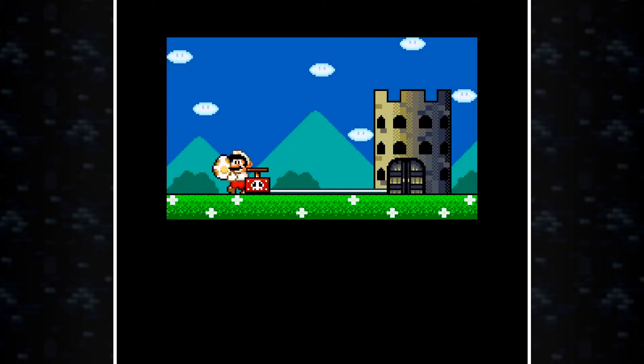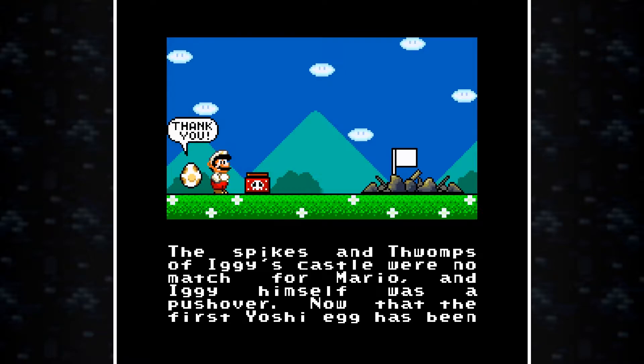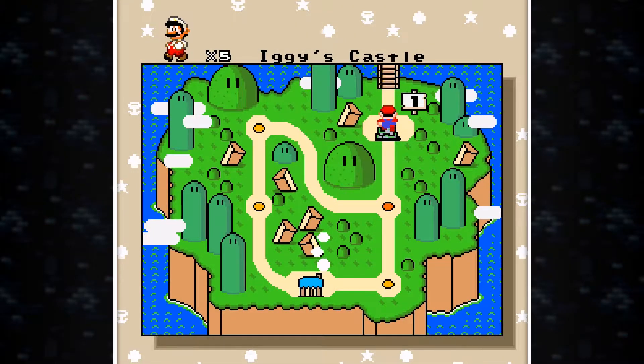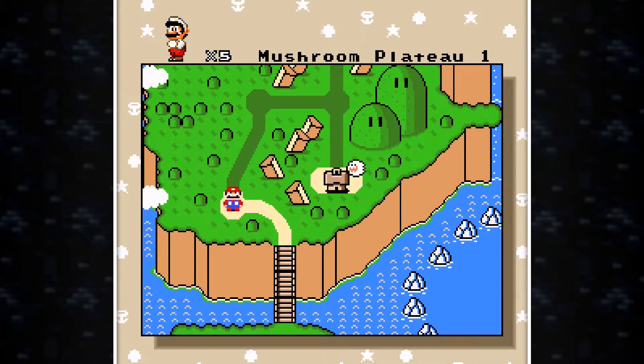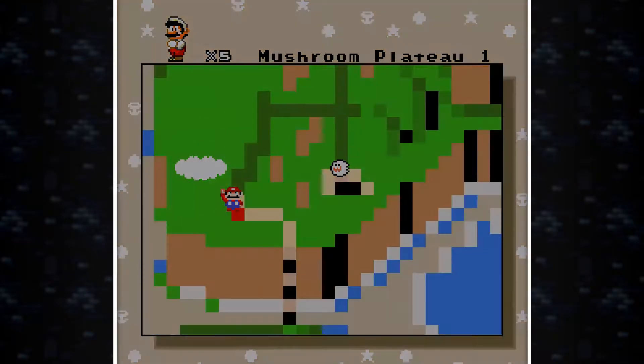Let's try to get the second world in the same episode. Let's see if the text changed here. 'The spikes and thwomps of Iggy's castle were no match for Mario, and Iggy himself was a pushover. Now that the first Yoshi egg has been rescued, Mario must go to Mushroom Plateau.' Let's go to Mushroom Plateau — I'm curious as to what's there. I'm guessing mushrooms. This looks an awful lot like the original map design, but it makes sense since it's Return to Dinosaur Land.